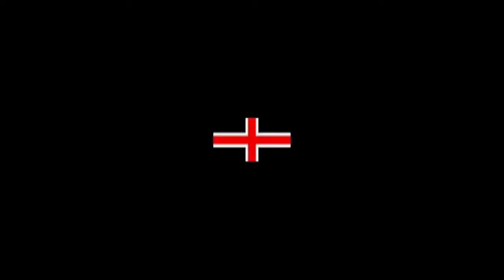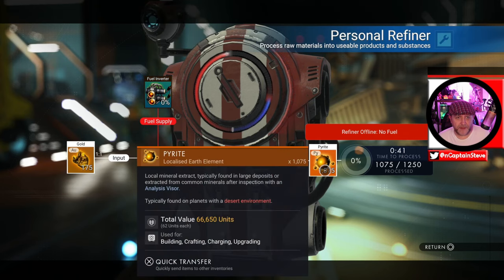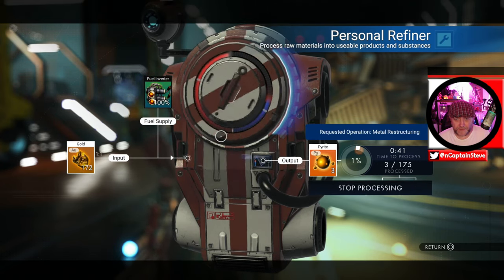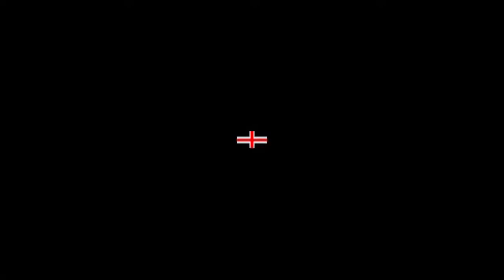I'm back in No Man's Sky trying to get some treasures. But how am I getting the treasures today? Well, let's jump on into the game and take a look-see, shall we? There I am on screen. You can see I've made a load of pyrite. Why am I making pyrite? Because you can use pyrite to engage your pulse drives. So I'm making a little bit more there, about 42 seconds worth of it.